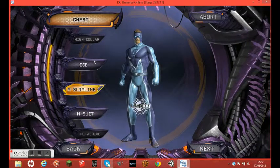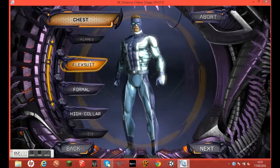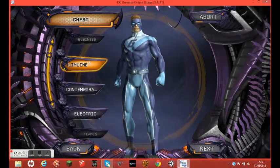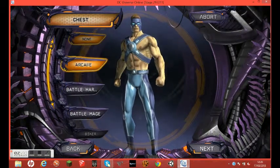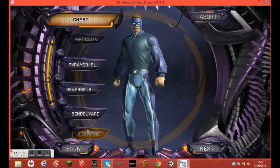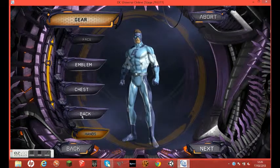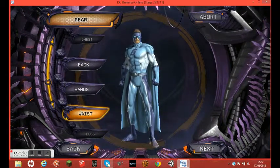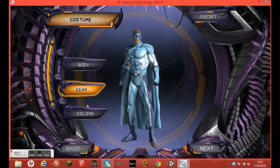Now his chest — let's have a look. You've got high court, formal, black suit, flame, electricity, business, battle mage, battle harden, arcade, and loads more. I'm just going to go through these and find the one I wanted — I'll go with that one. His back — I'm going to go with a classic cape. His hands are all good. His waist — yeah, that's good. And his legs — I like these legs. The default stuff makes my life easier.